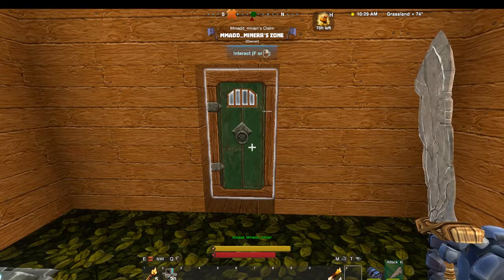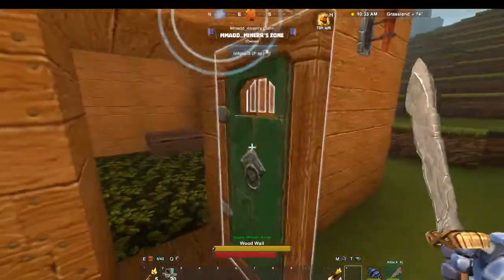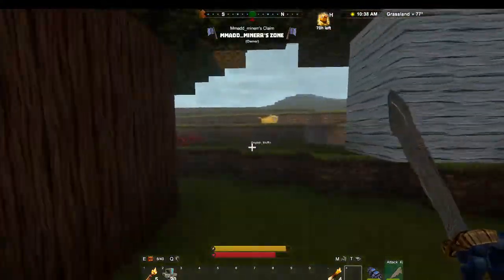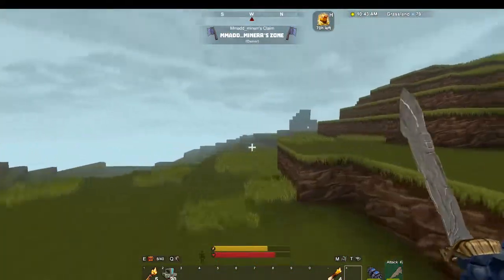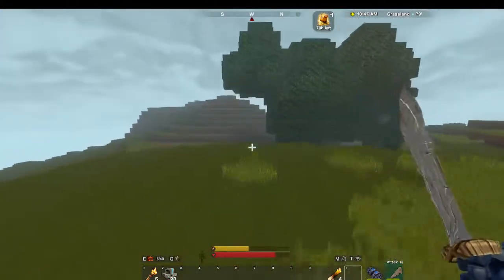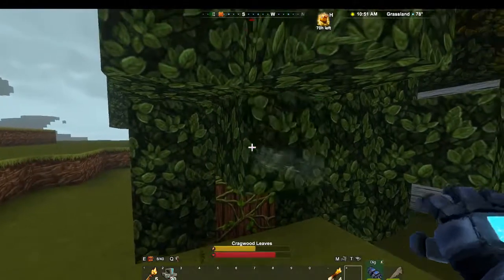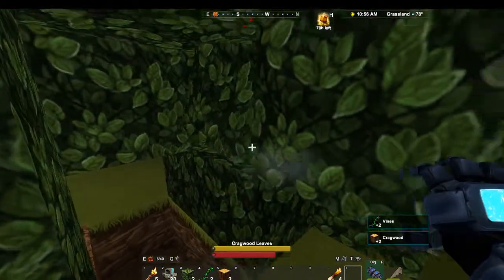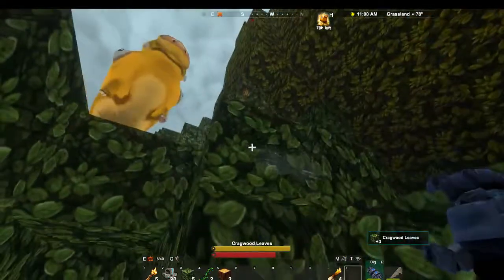Hello everybody, welcome back - I think this is part three. So I've learned a little bit; I claimed two chunks. Hopefully English Muffin there can do stuff in this area - I'm pretty sure she should be able to. I wouldn't mind upgrading a little bit of stuff. I realized that we need a lot more leaves here because you can actually use the leaves to make different things.